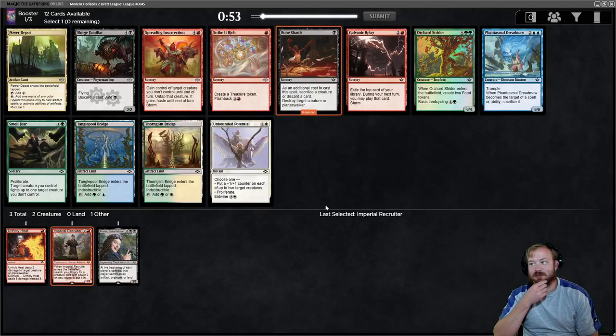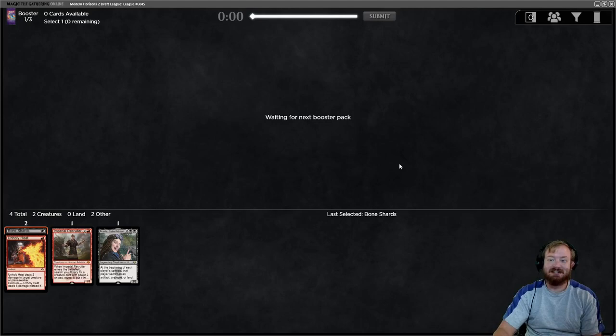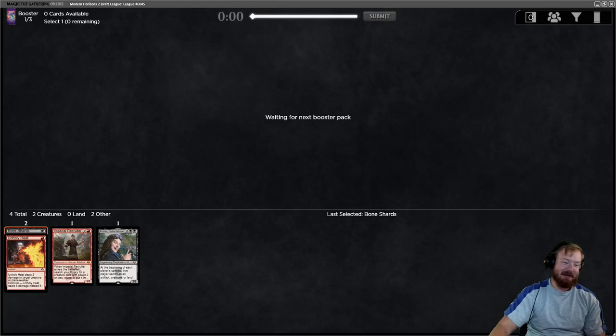I think we've got to take Bone Shards - it's really strong removal. If we end up getting Spreading Insurrection, it's a sac outlet for the cards we steal from our opponent. There's a Power Depot. I'm drafting Madness, so we'll see if we can make Madness work today.